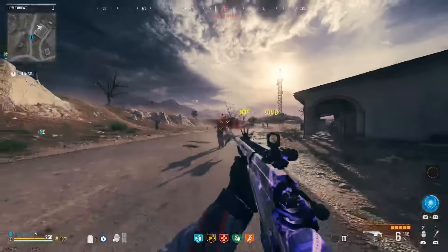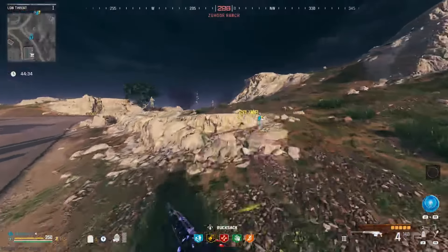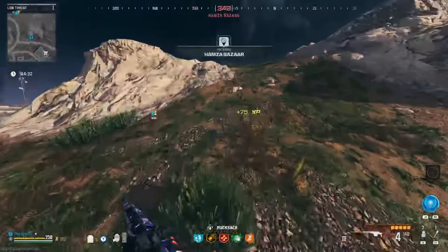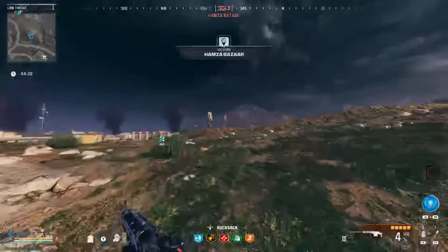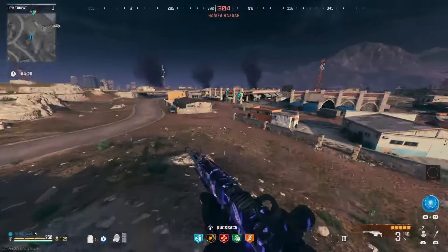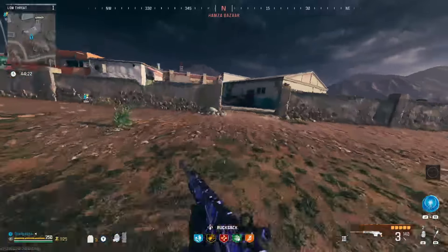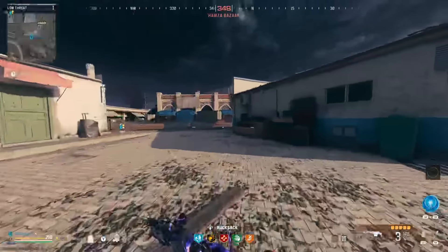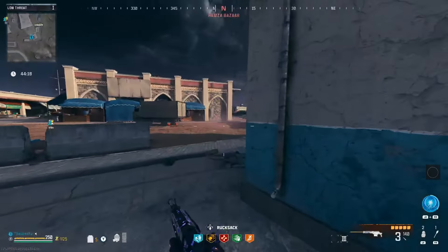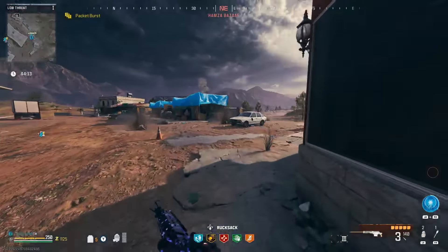One weird thing happened to me. I don't know if you guys noticed, but it said my containment was level 15. It was actually above 100 by quite a bit, and I was AFK in the main menu, and all of a sudden I came back and it was at 15. So it was kind of weird, kind of sucks, but it is what it is and nothing I can really do about it. We're going to grab this vehicle over here and make our way to the zone.